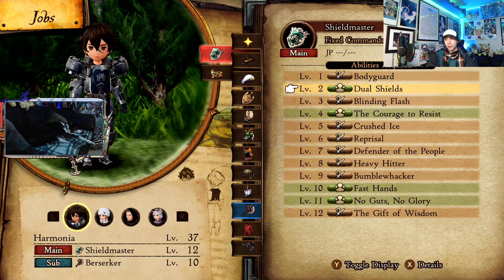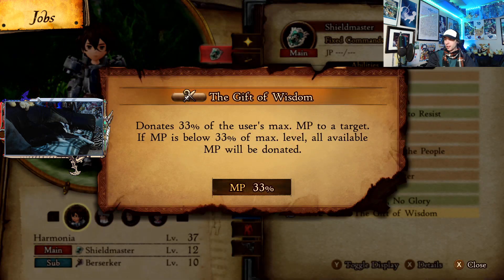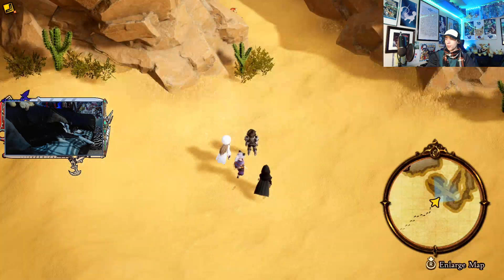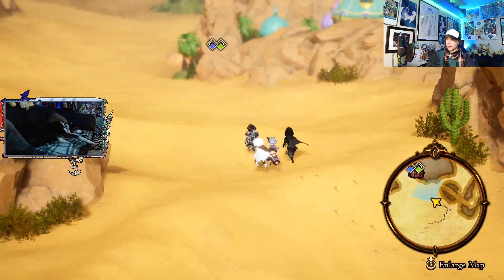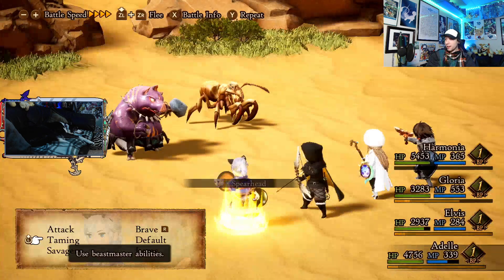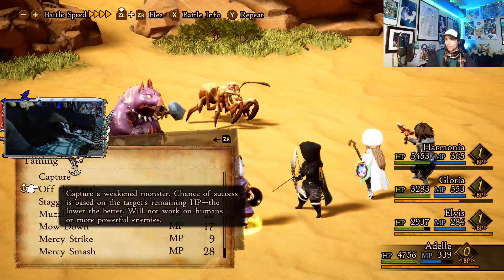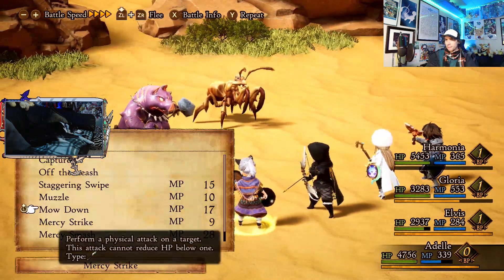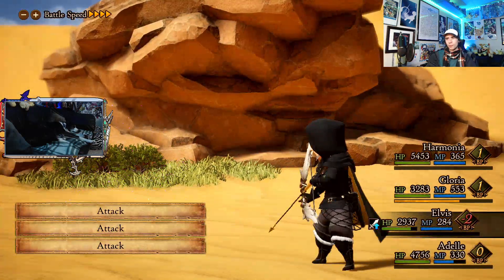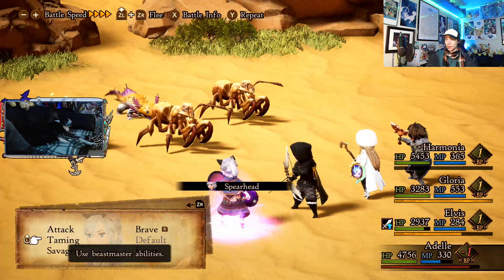Gift of Wisdom donates 33% of the user's max MP to a target - so you can give a third of your MP to someone else with that. But yeah, this Beastmaster ability seems kind of OP from what I can tell. That's my interpretation at least.